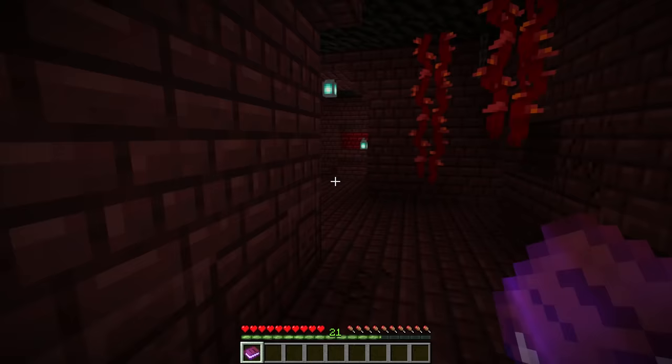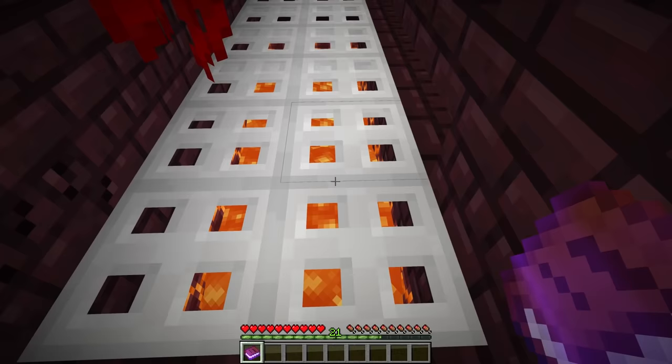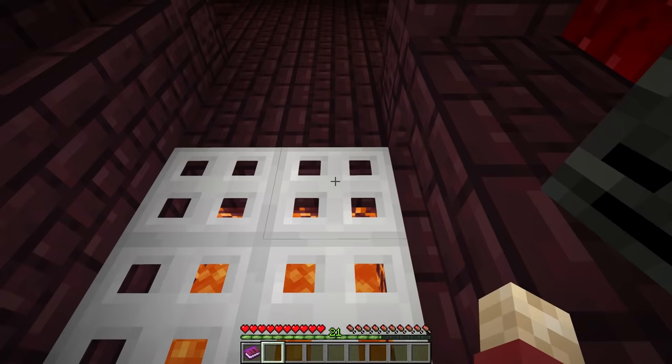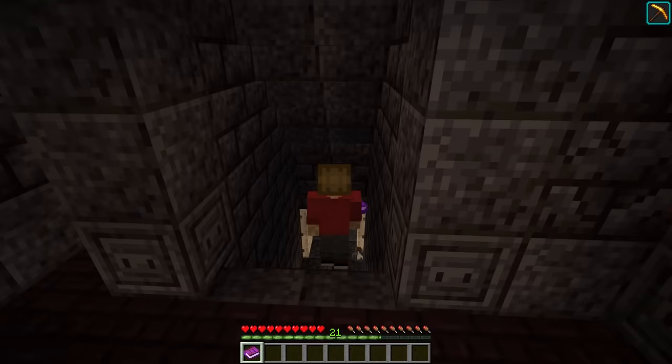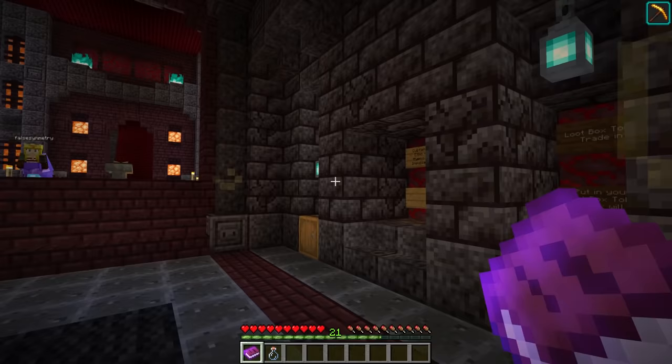If we take the long way around, we can do a little bit of exploring. Actually, I hear a ravager there, so I say we just go back the way we came and claim the loot. Super easy, not too much exploring. Loot box token acquired. I know I didn't go for any of the extra hidden stuff, but I really needed a win.